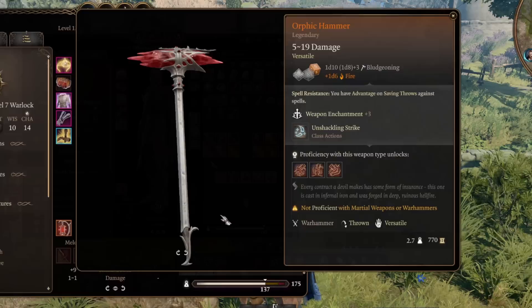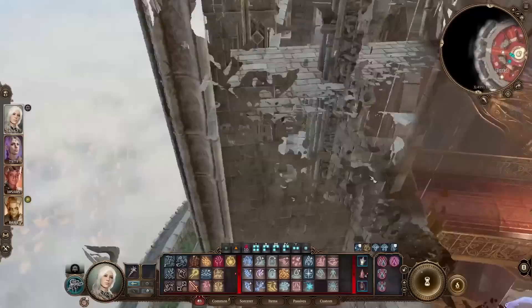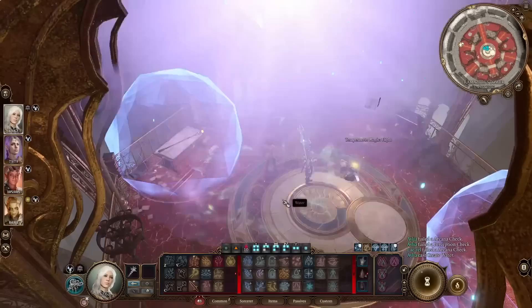Next is a magic-focused weapon: the incredible legendary staff, Markoheshkir. This one's easy to get. Head to the lower city and go to Sorcery Sundries, take the blue portal on the left up top. Overcome the conversation that follows, find your way down to the balcony below. There's a button on the north side of the room that teleports you to the middle where the staff is. Reveal the invisible lever however you want and beat the arcana check to simply take the staff.